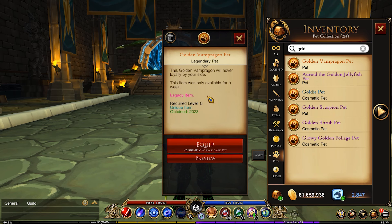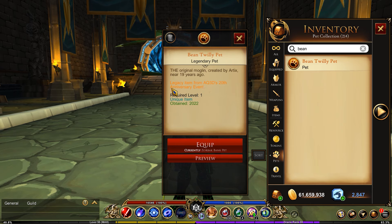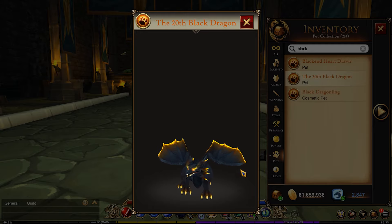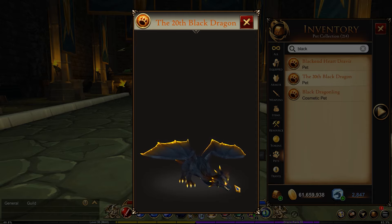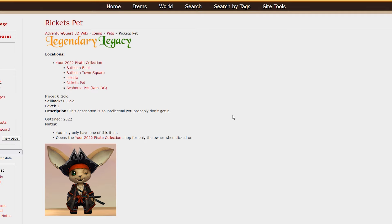Next is the Golden Vampyregan pet. This was only available for a week in 2023, though I don't remember exactly how it was obtained — I think it was a promo item. The Bean Twilly pet was available for AQ3D's 20th Anniversary event and it looks just like the travel form. The 20th Black Dragon pet came along with the 20th Black Dragon bundle, which also included an armor set and the travel form I previously showed.